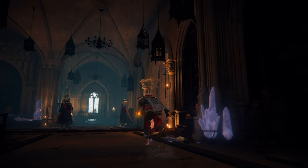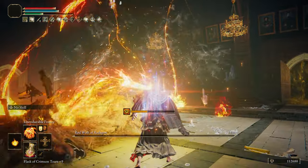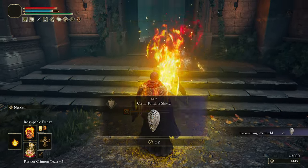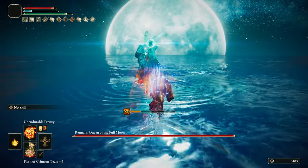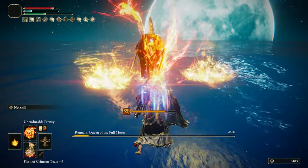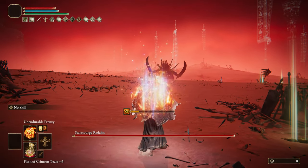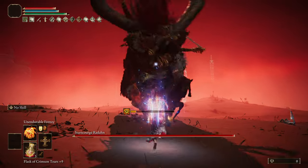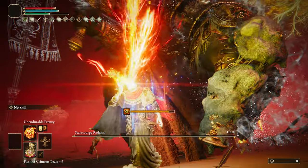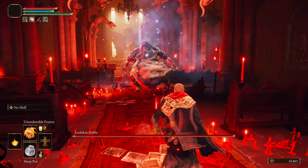Now let's see what this build does to Wolf and Renata. And what about Radahn? Noble should not be as easy though, as he's highly resistant to flame.